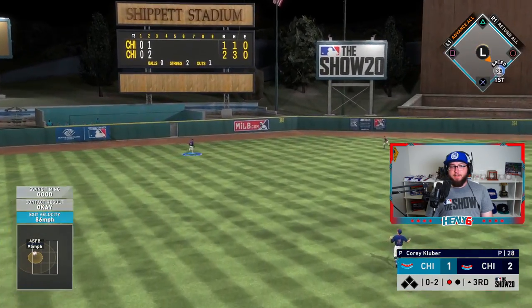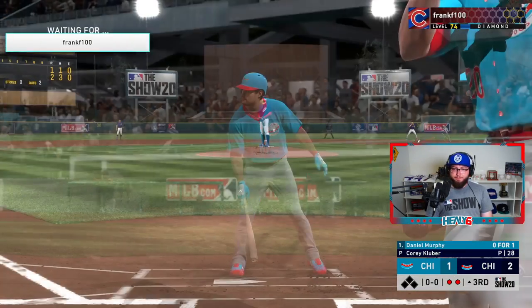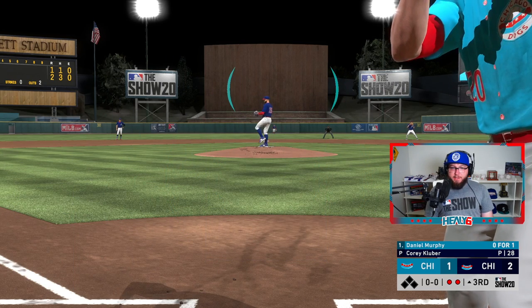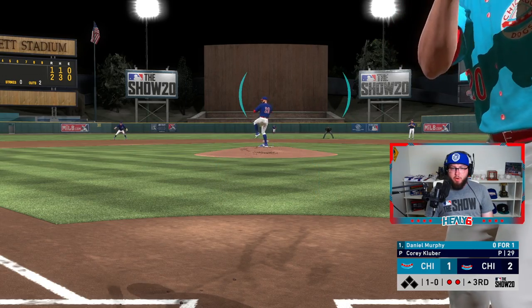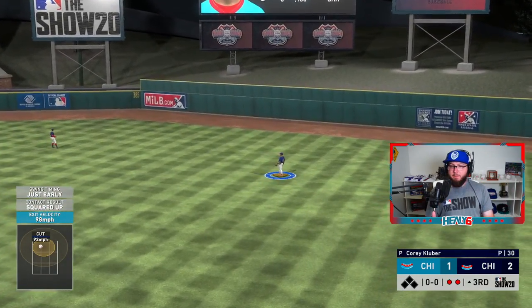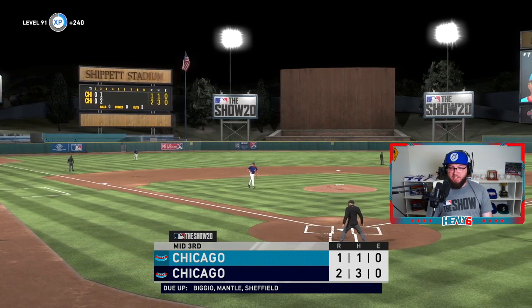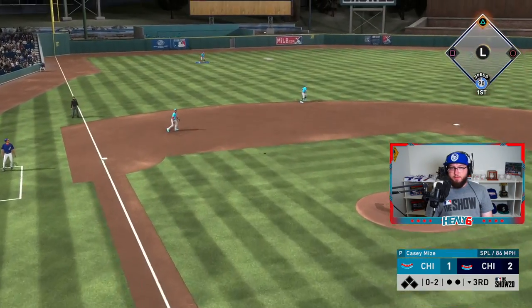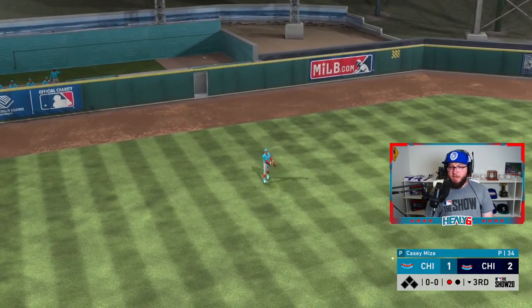Casey Mize — he got some good wood on that one, just nothing to do with it. Now Daniel Murphy at the plate — is Murph finally gonna get on base? He's a good lead-off guy. Two and two count. We got the cutter and it's right at him. I swear he's broken for me. Dave Kingman though — there we go, that's a decent hit ball.